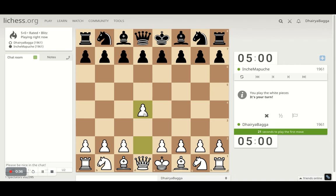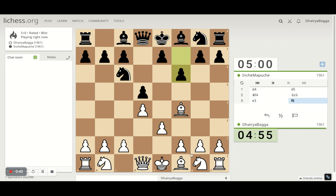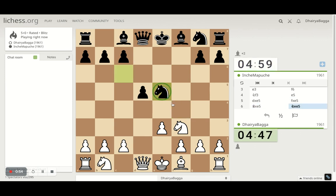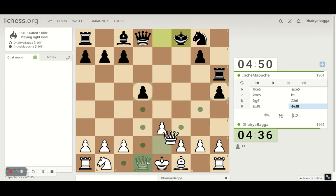I'll play the London System setup. It starts with d4, bishop on f4. Opponent's playing fast. e3, knight comes on f3, and defending the pawn as well. If he wants a real exchange I'll take with the bishop — the bishop is a bad piece for white. The d4 bishop, the light square one, is the more active one so I'll try to keep that on the board. I'll take this and give a check as well.